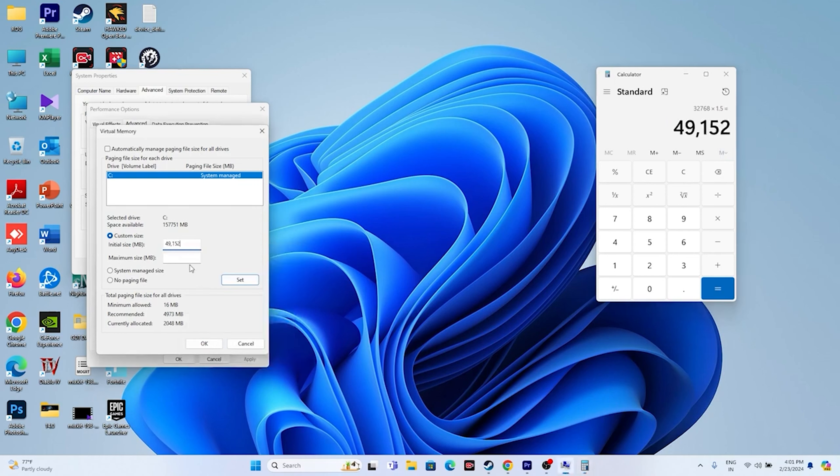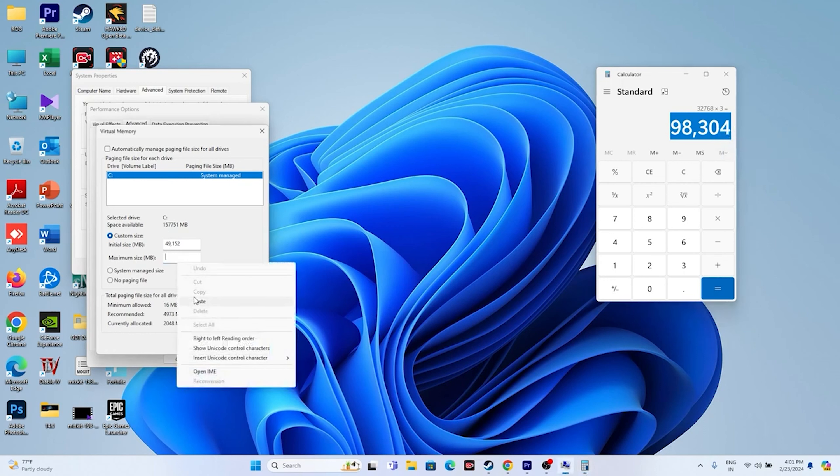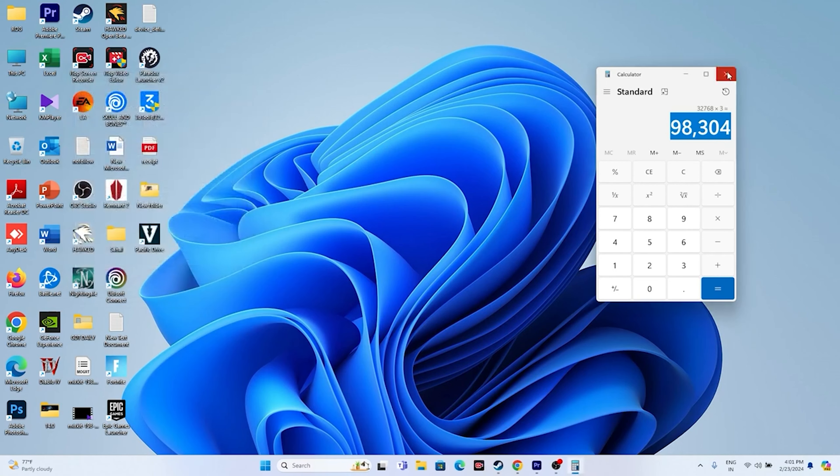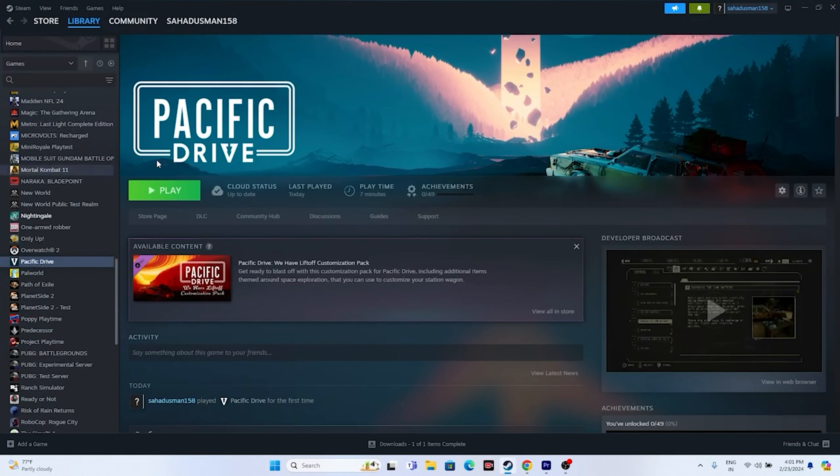For the maximum size, set it to 3 times your total RAM — for example, 32 GB × 1024 × 3 = 98,304 MB. Copy and paste these values into the fields. Once all values are set, close everything and try launching the game.